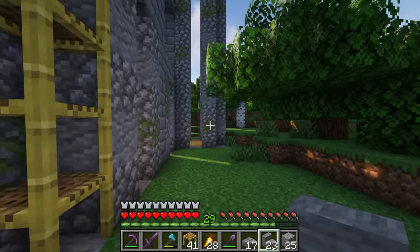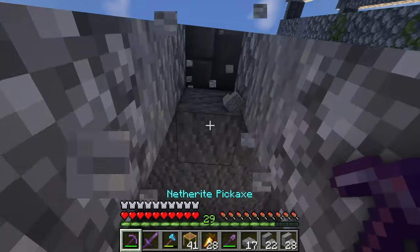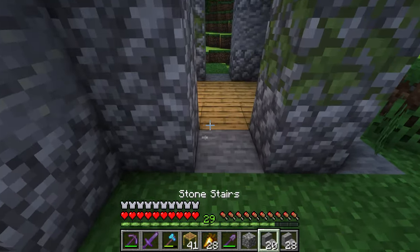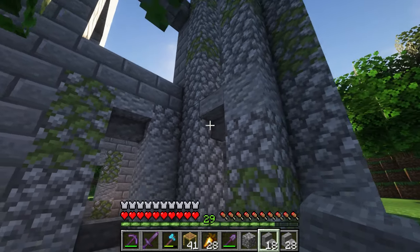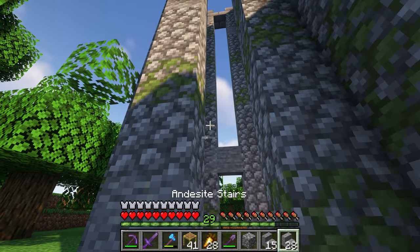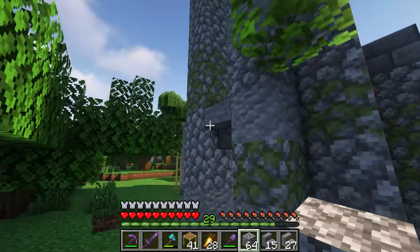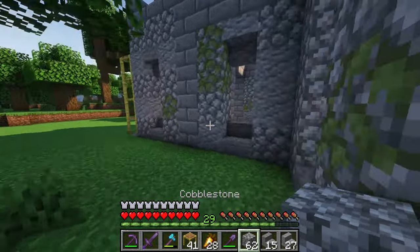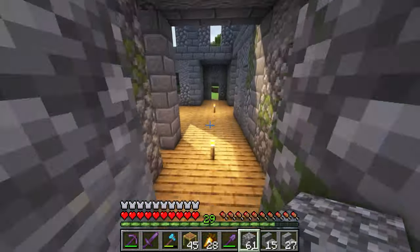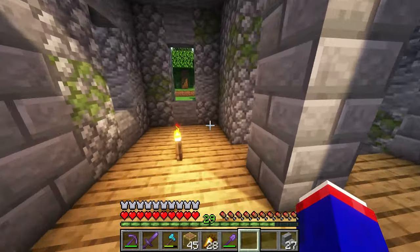I need to fill in this section right here — something like that. Then yeah, there you go. So the question is going to be what to do with this area right here, as I need stairs. It's also going to be interesting how I do this. Maybe like this — but then I can't get up.